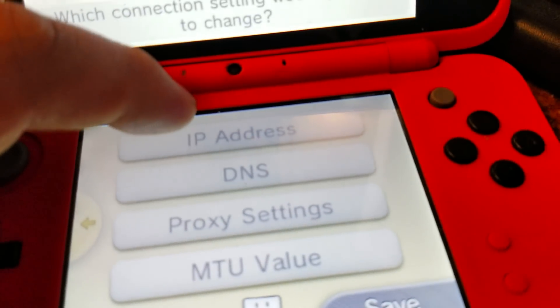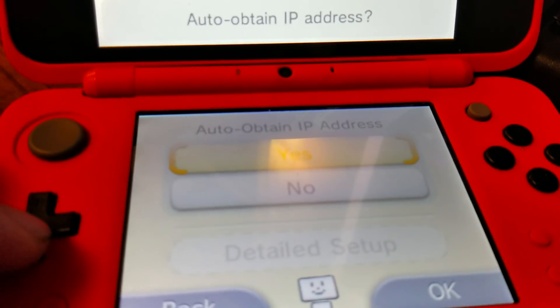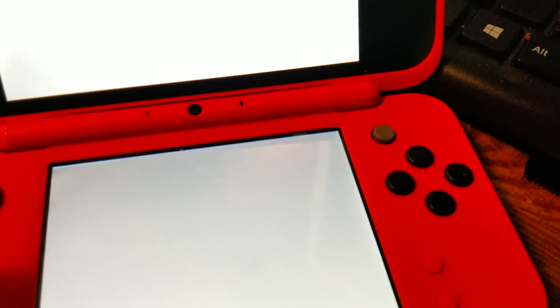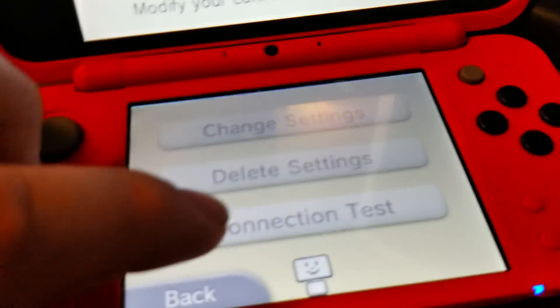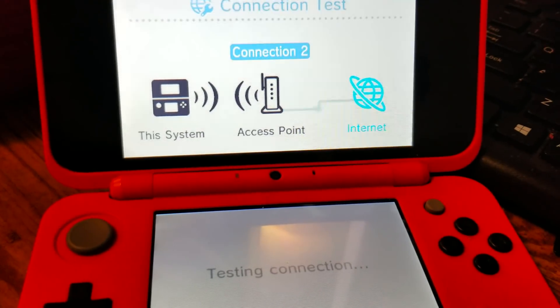The Secondary DNS isn't as important — just leave it set to that. That's the DNS you want it set at. Now this next part is optional, just how I had my settings: go to the IP address and make sure Auto-Obtain IP Address is turned on so you get your IP address. Once you're all set, get out of here and go test your connection to make sure it actually works. You guys can see I'm getting access to the connection using that DNS server.